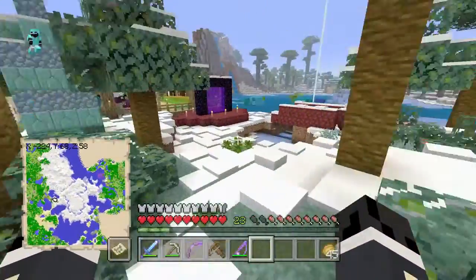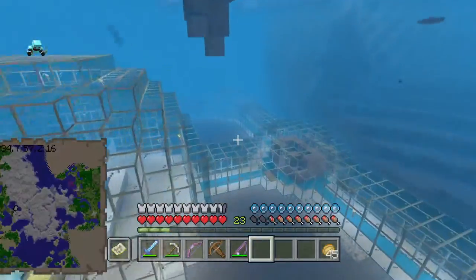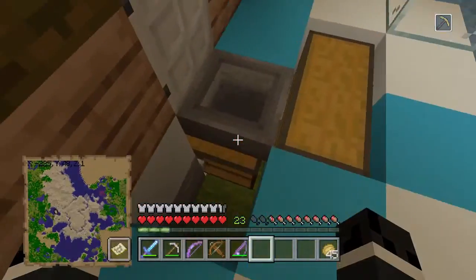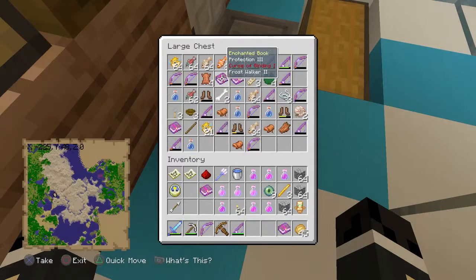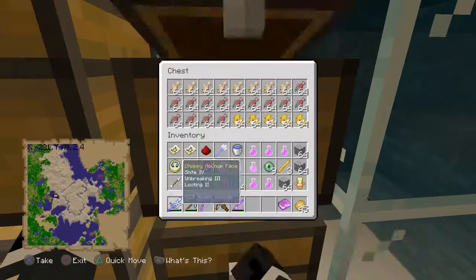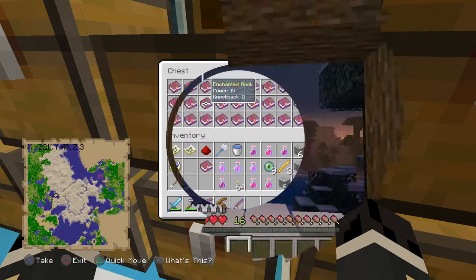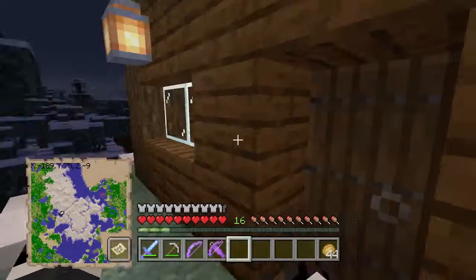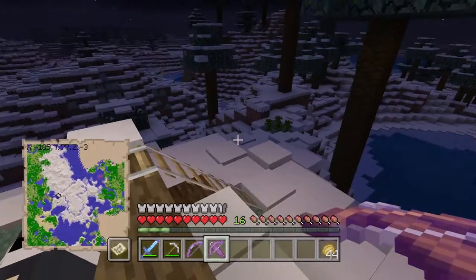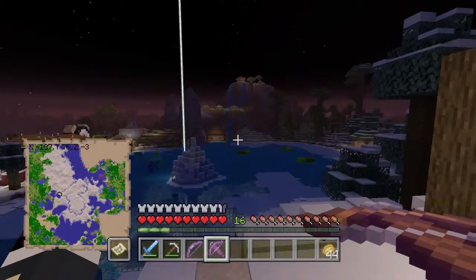Let's go back underground and see if we have any Infinity books we can use, and also grab that multishot enchantment. After that we'll just wait until nighttime and can grab ourselves some phantom membranes, then head over to the portal and put in the eyes of ender, ready to get into the end next episode. I'm pretty sure we have multishot — yep, that's what we want. We've got some power there, but we can use some other books in here. I'm going to go enchant up this crossbow, then we're going to wait until night and see just how many phantoms we can get.